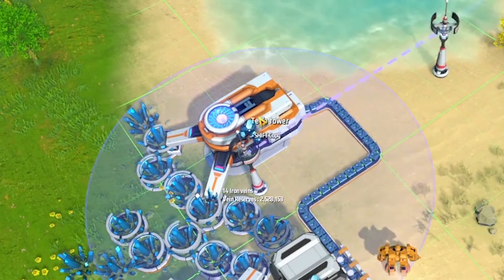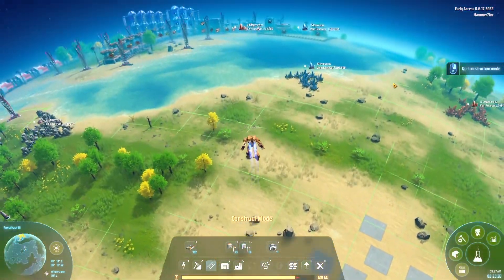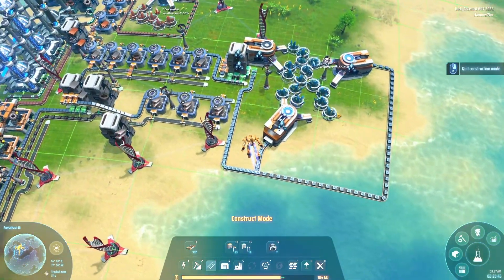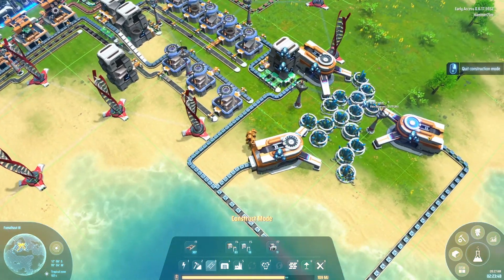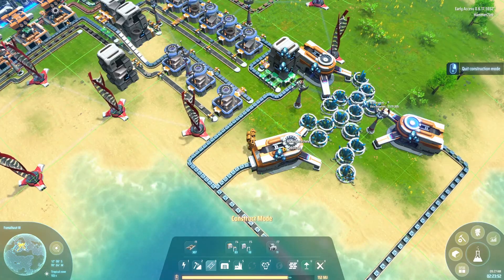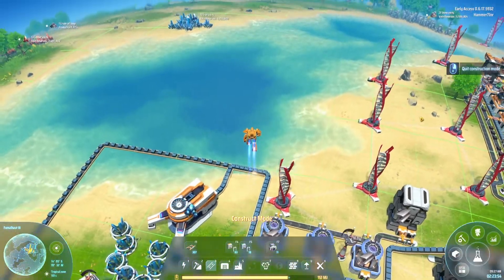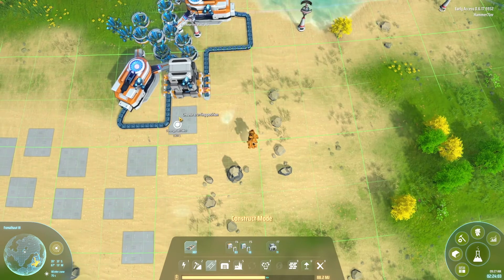Right now you'll see the mines are constantly operating — it sounds smooth. I want to show an example of where this is not the case. As you can see here, this mine is running constantly and this one is going on and off the whole time, and you don't really want that in an efficiency game.